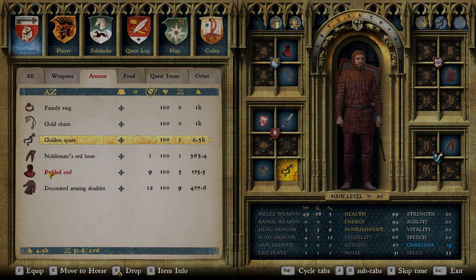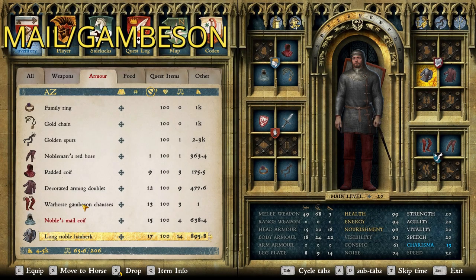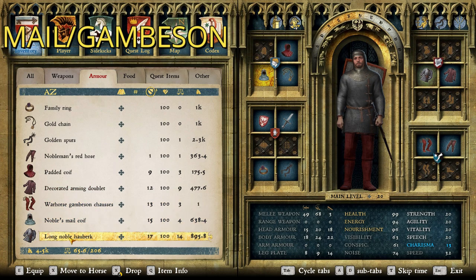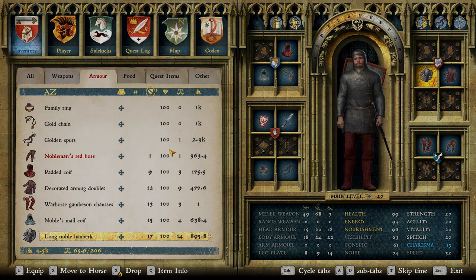Let's add the second layer — the mail layer. We have the War Horse Gamson Chosses — I get the theme, we're going for red. It would be a real good stat boost if we did mail chosses instead, but we'll stick with those. Noble's Mail Coif, best coif in the game. And Long Noble Hauberk — very, very good hauberk, some would argue best in the game. I personally like the Short Hauberk because it has the same stats but you get to see some of your arm and it's a little bit lighter. Definitely very good chainmail. So let's put the armor on and see what it looks like.